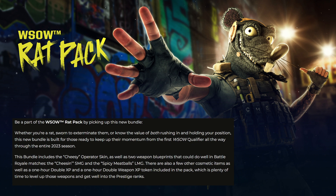Be a part of the WSOW Rat Pack by picking up this new bundle. Whether you're a rat sworn to exterminate them or know the value of both rushing in and holding your position, this bundle is built for those ready to up their momentum from the first WSO qualifier all the way through the entire 2023 season. The bundle includes the Cheesy operator skin, two blueprints — the Cheesing SMG and the Spicy Meatballs LMG — plus other cosmetic items, one hour of double XP, and one hour of double weapon XP tokens.